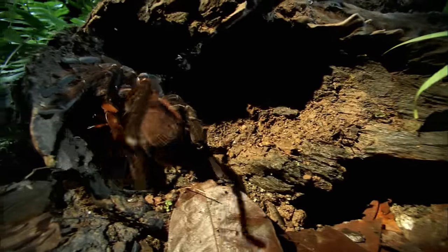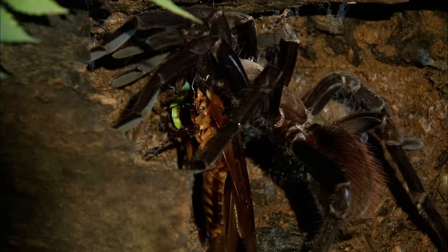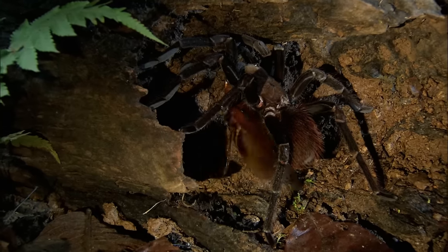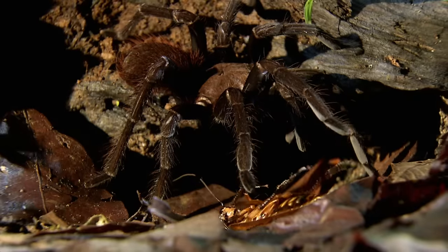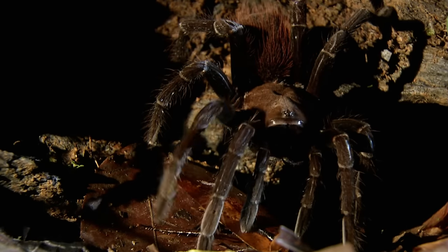The tarantula isn't built to fight a long, drawn-out battle. Tarantulas have a very primitive form of lungs — while they're capable of great power over short bursts, prolonged struggles are not their forte. There's another problem: an annoying ant swarm. The cockroach catches a break. But just as it gets off the mat, round two begins.